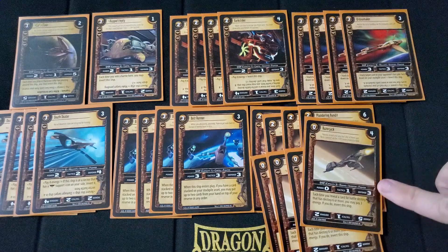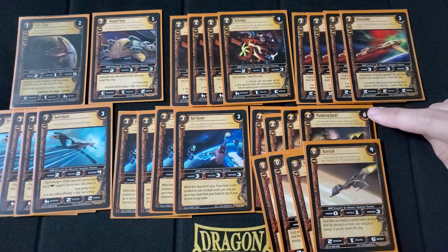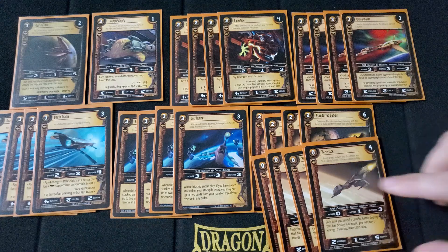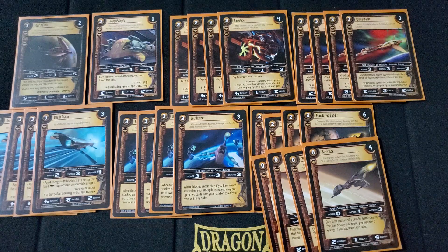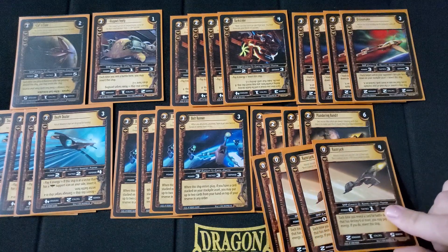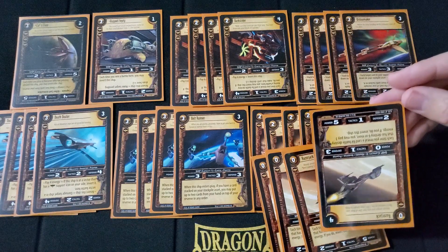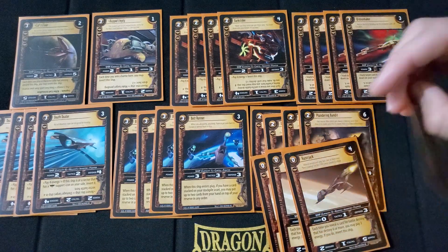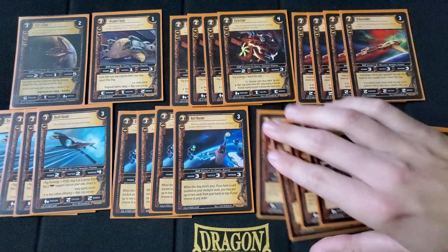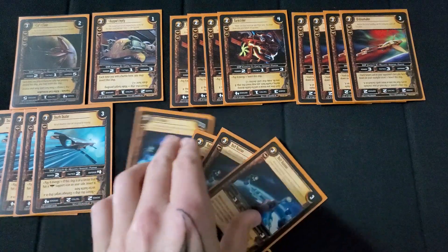Lastly for our ships, we run 4 copies of Razorjack. It costs 0, 1 threshold, and has 4 destiny — though one copy has 6 destiny. So the destiny flips in this deck are, on average, pretty good. It has a 0-1-3 stat line, which isn't great. But each time you reveal a card for battle destiny with destiny 6 or more, you may pay 3 energy to invert this ship. Typically though, you're going to invert it through the site. When inverted, it goes to a 5-1-2 — and 5 power is pretty solid, so it can take care of whatever it needs to on its own.